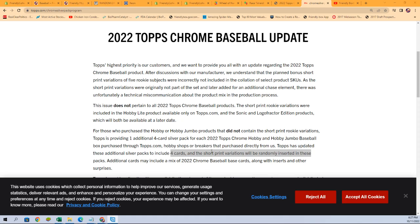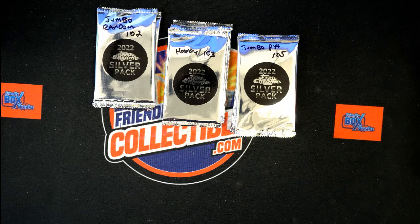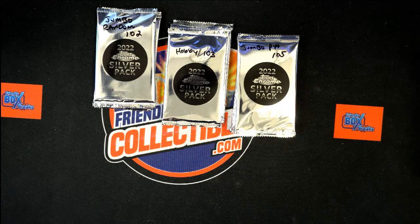We want to be able to identify if we do pull a short print variation. To find the short prints, I always like to use Beckett because they have a really cool variation guide for most every Topps product. I'd be a real surprise if there was no variation guide for Chrome — pretty sure there is, so let's pull that up.